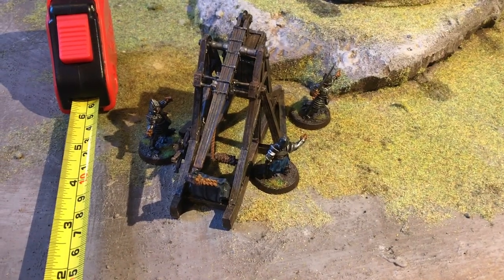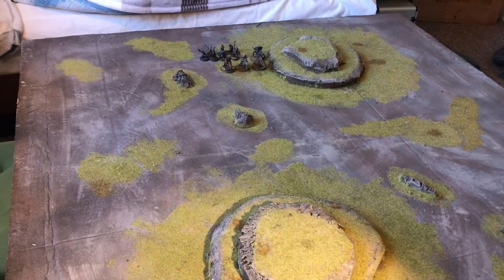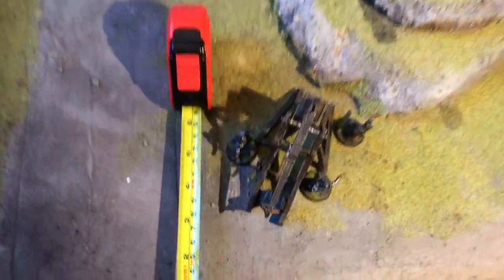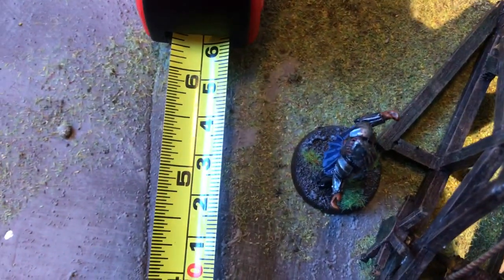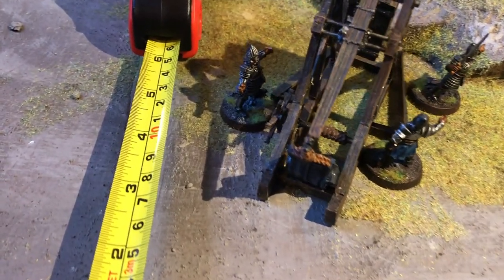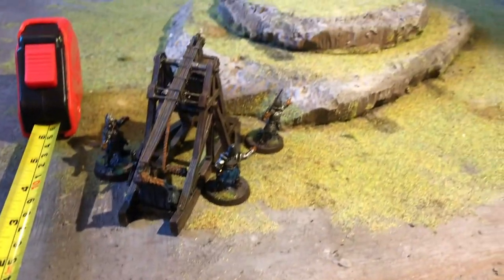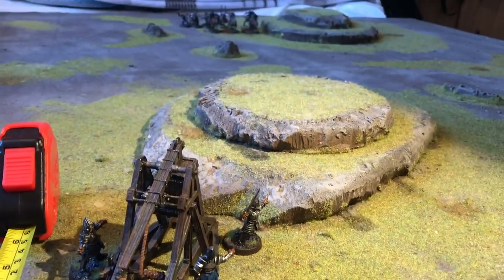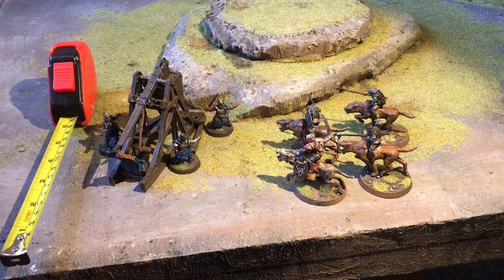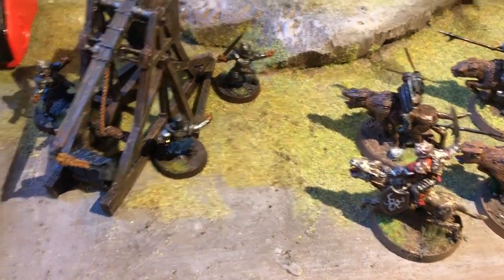First of all, if you're deploying a Siege Engine, you don't have to follow the usual rules of the scenario. You're always within six inches of your own board edge — even in Maelstrom of Battle missions where units come on from random board edges — which is great because it means you get to shoot in the very first turn. On the downside, some random Orcs or Wargs can turn up behind you and scupper your plans entirely.